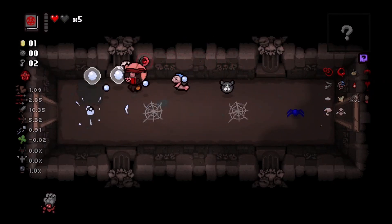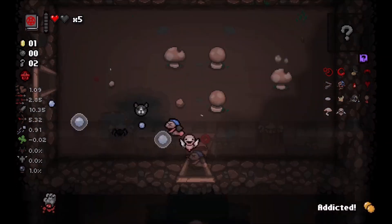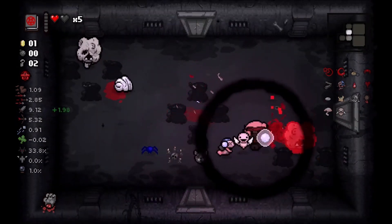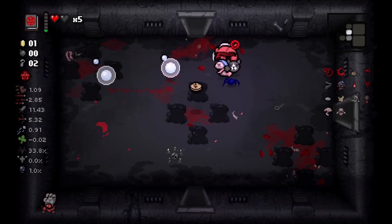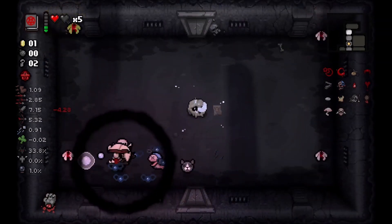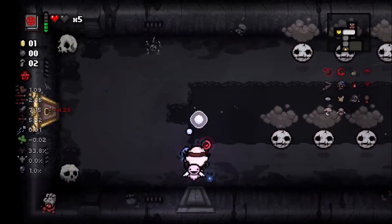We did not find the item room - wait, actually we went to the item room, it was Mongo Baby. Maw of the Void is a great addition here, scaling with our damage and causing that giant ring. I'm pretty sure Maw of the Void used to be able to spawn black hearts or demon hearts, but I think they found that to be a little too strong. Maw of the Void is still super strong - it's definitely a top tier item that you should probably try to get most of the time.